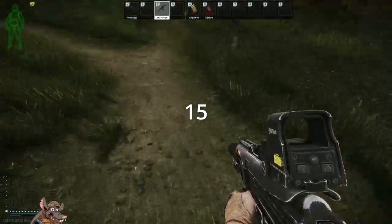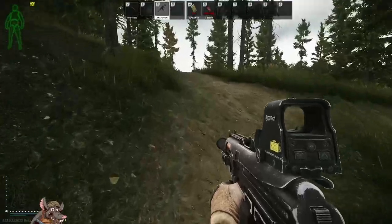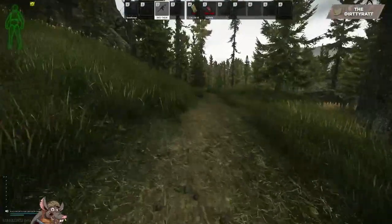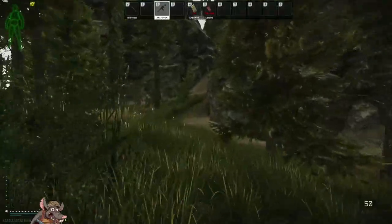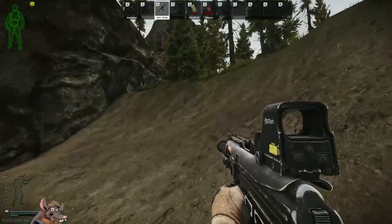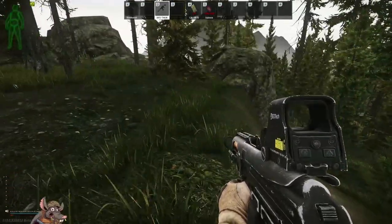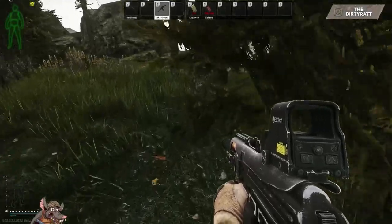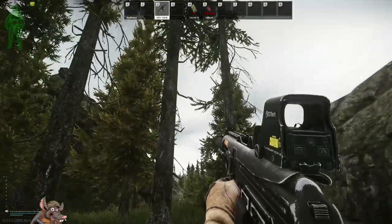Stash number fifteen: come down the road from stash fourteen and where the dirt path splits, turn left. Follow the dirt path and when you see this formation, cut left to go around the left side of the rock formation. Come up and over the formation — your stash is right up here around these three trees.